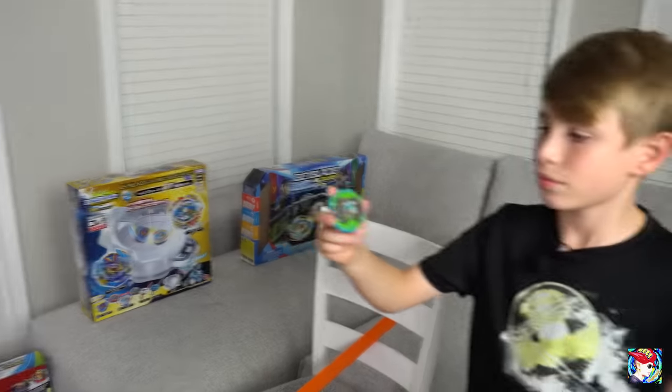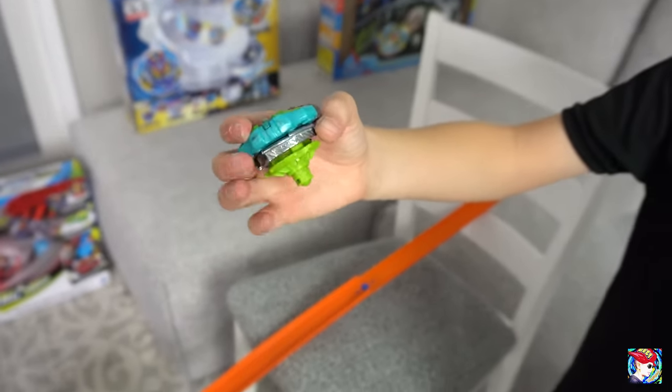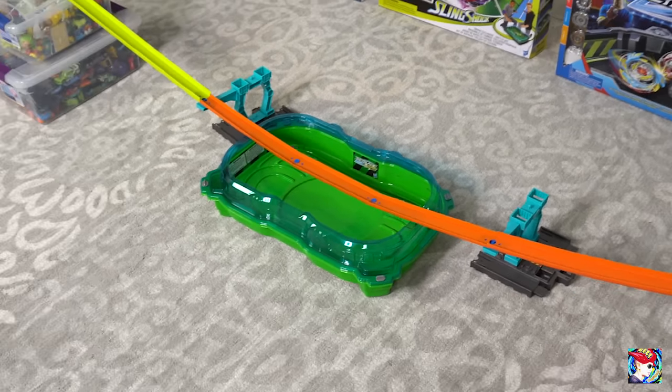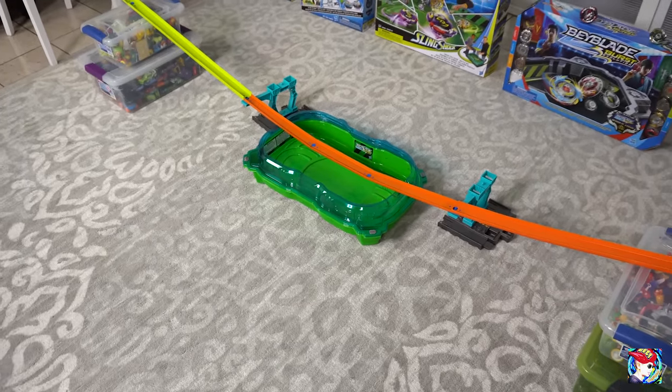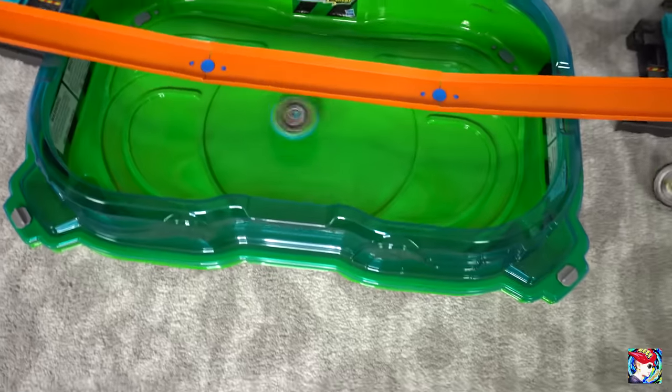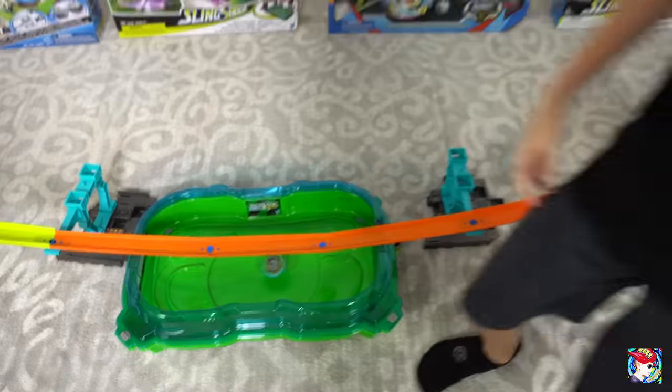Bugs is going to have to go with Hercules right now, so I'm going to try to take out Hercules with Forneus. Bugs is using Archer Hercules from the Master Set — the driver on that bay is Yard, which is the same as Forneus. So we got Yard going up against Yard. If I can take out Hercules right now, I think I'm going to take this tournament. Let it rip. He stayed in the ring — I rung out. Bugs takes the win with Hercules. That was a tough loss — I had a lot of confidence in Forneus.